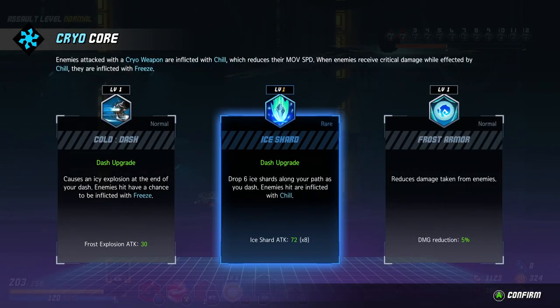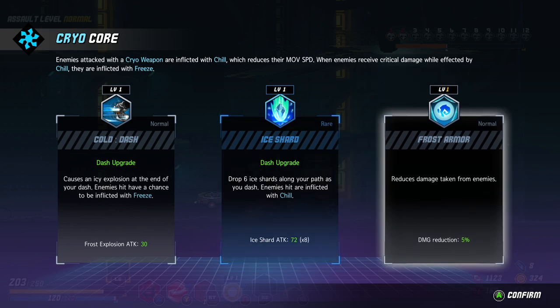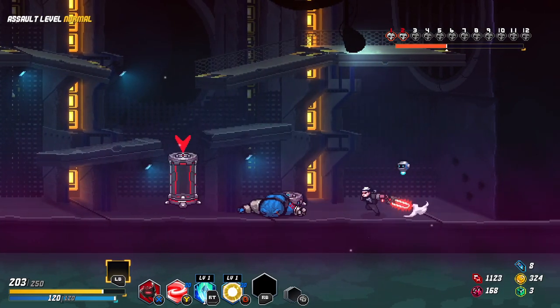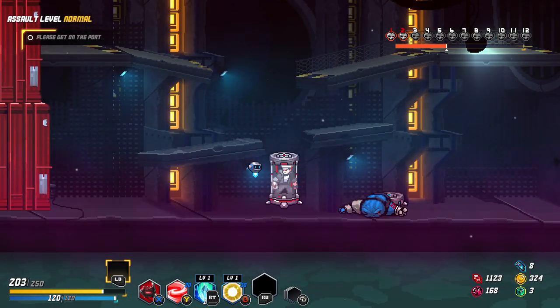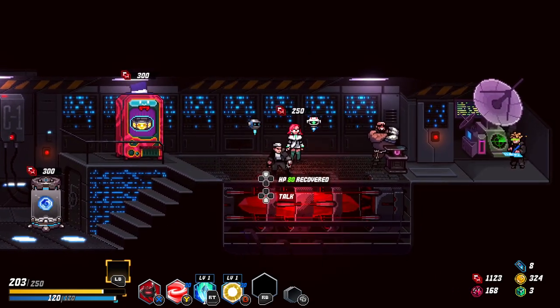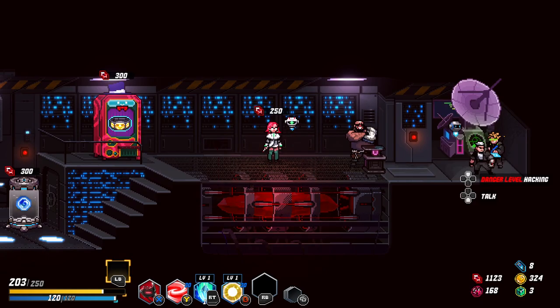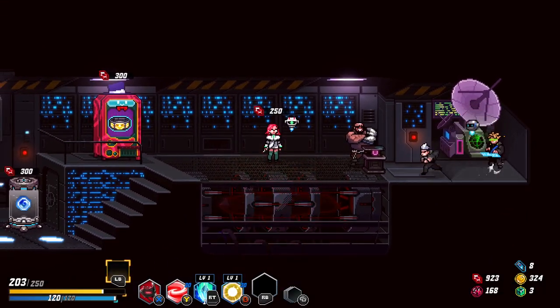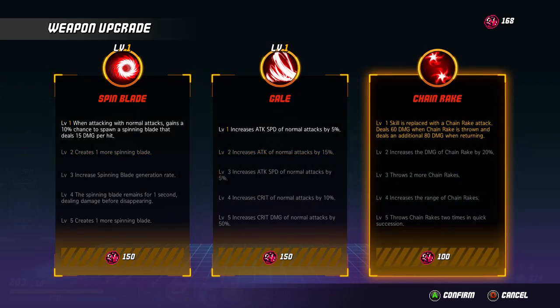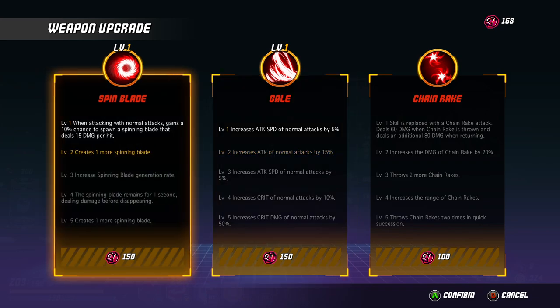Eyeshawed — drop six eyeshawed along your path as you dash, enemies hit out and flick the shell. I like this. It's rare to reduce damage taken — let's go with this, let's get the new dash. This looks fun. Skills replaced as a chain rake — no, I like my spinny spinny. Let's get more spinnys. I could have taken 50% more attack, but whatever.